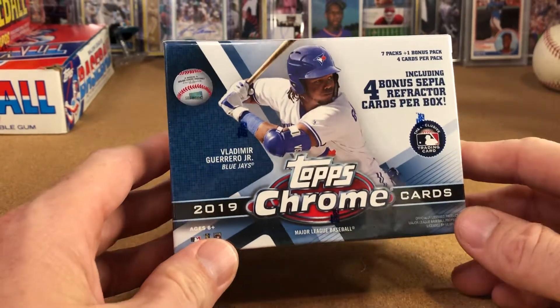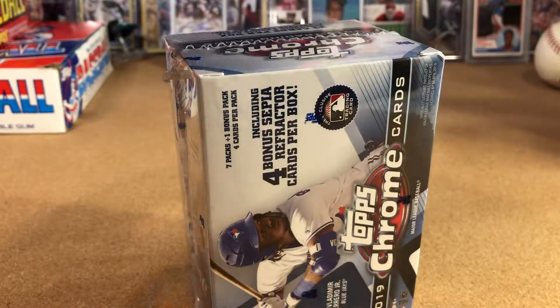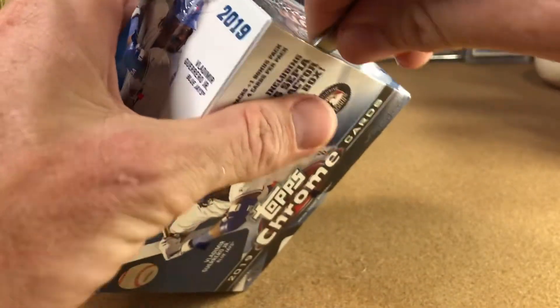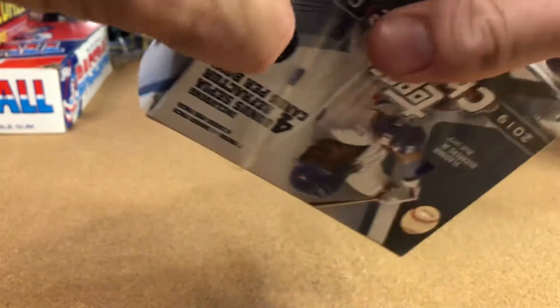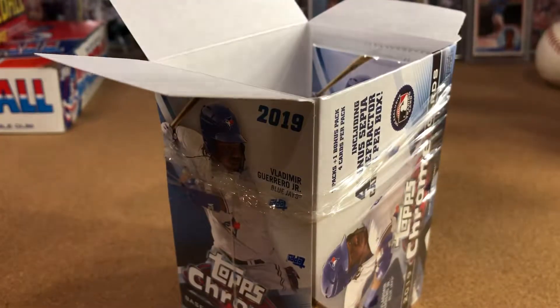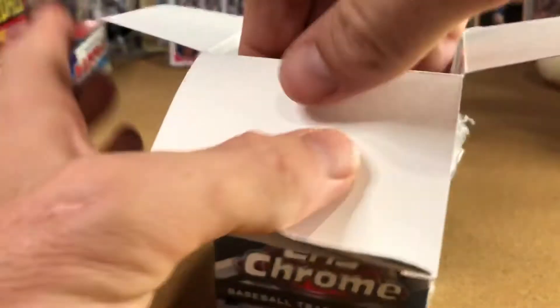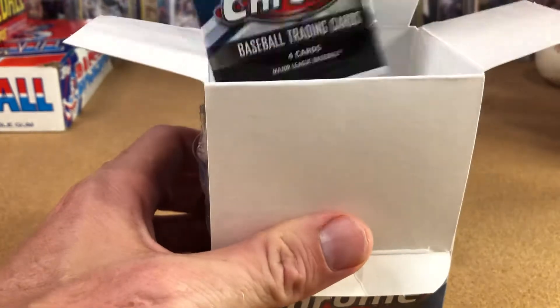What's up guys, Jason C here. We're gonna do a really quick break of 2019 Topps Chrome just to see if we can hit something big. This was an impulse buy at Target. These are really nice cards, and obviously we'd like to hit a Vlad Jr., Pete Alonzo, something numbered rookie auto — anything like that would be really cool.